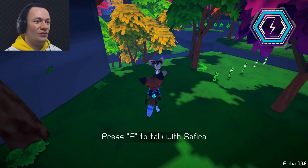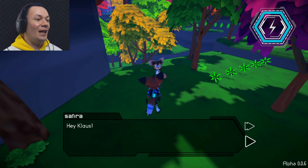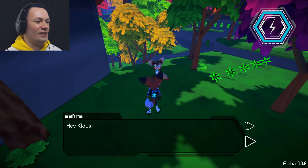Press F to talk to Sephira. Let's have a look. Klaus! My name is Klaus. Most definitely is. Skip.